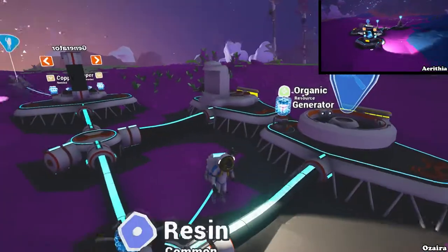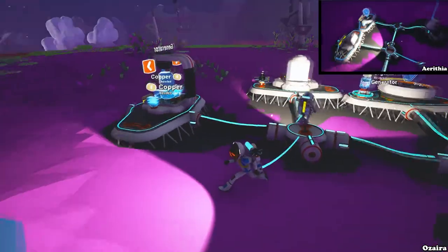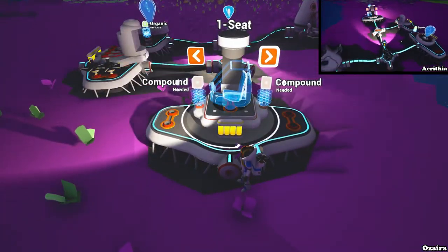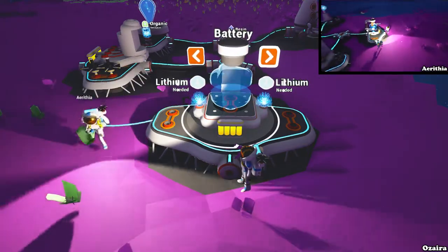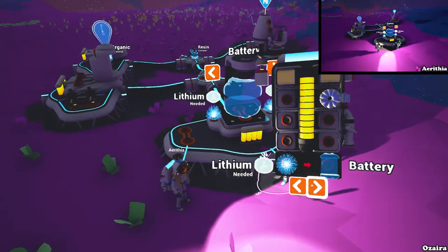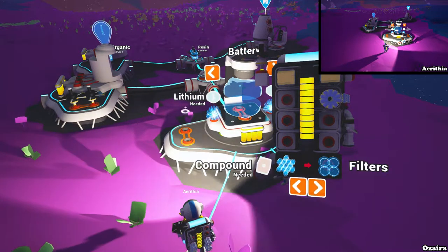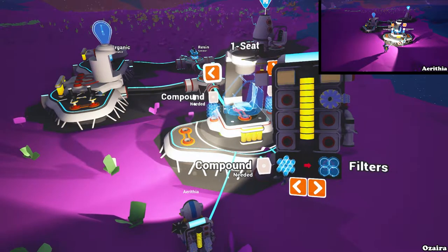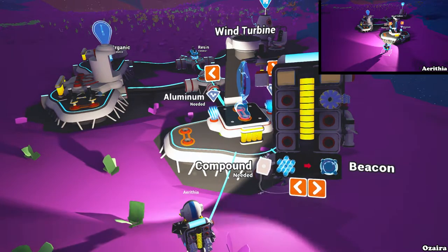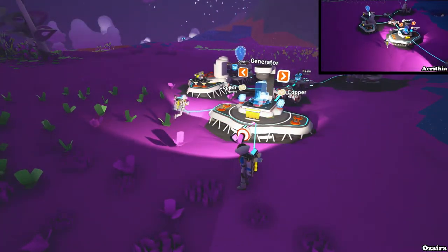I wish there was a description for what everything does in this game. I think they intended it so that you build everything and then explore on your own what it does. It's not bad to try out your first base because you're gonna build more bases. The printer can make pretty much everything you can make in your inventory but bigger — it makes a battery out of two lithium instead of one.